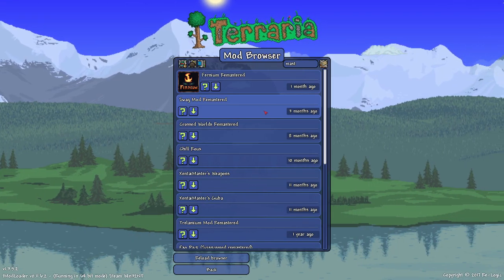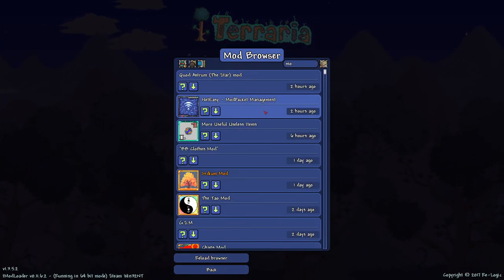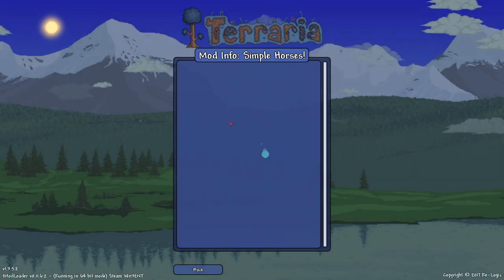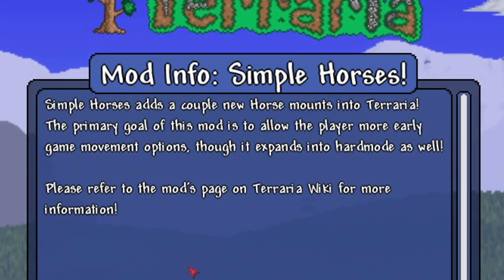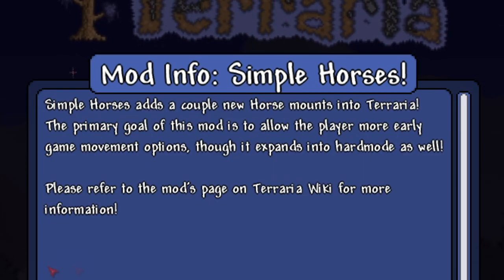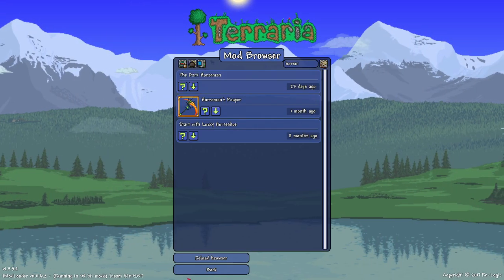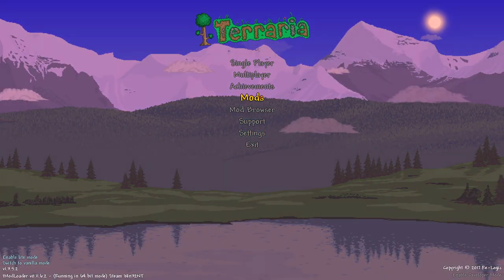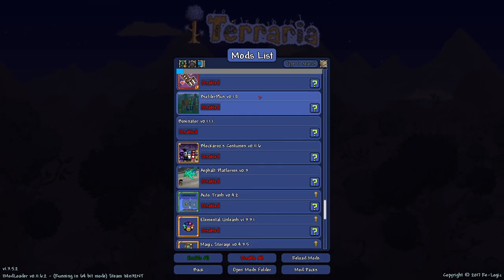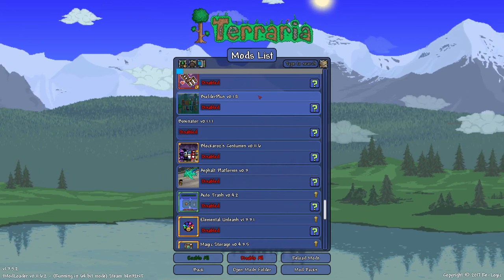We can solve the mount problem fairly easily. I don't know if there are mods that directly add more mine carts, but there's a horse mount mod - Simple Horses. It adds a couple of new horse mounts into Terraria; the primary goal is to allow the player more early game movement options, though it expands into hard mode as well. We'll grab this as our mine cart replacement. Thorium is obviously also going to be part of this 1.4 mod pack.